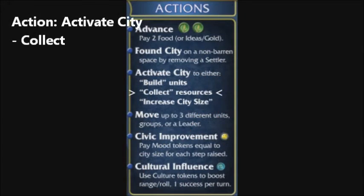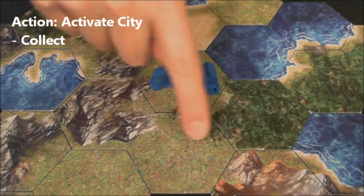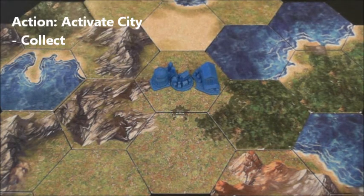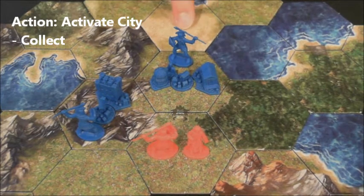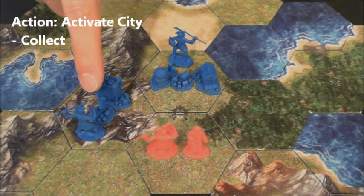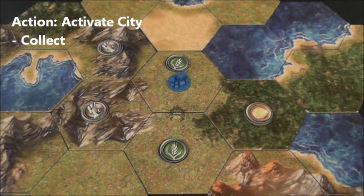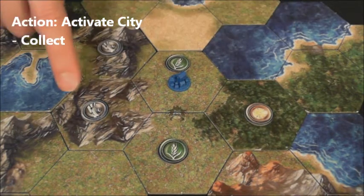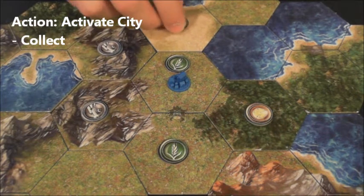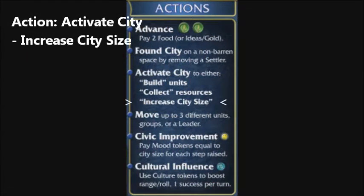Activating a city may instead allow it to collect resources. The number of resources collected is determined by its city size. Cities may receive resources from their space and the six spaces around it, as long as no other cities or enemy units are in those spaces. The type of resource collected is based on the terrain: fertile spaces give food, forests give wood, mountains provide ore. With advancements in irrigation or fishing, barren and sea spaces can provide food.